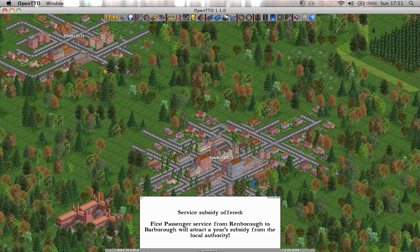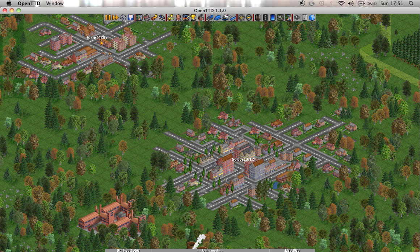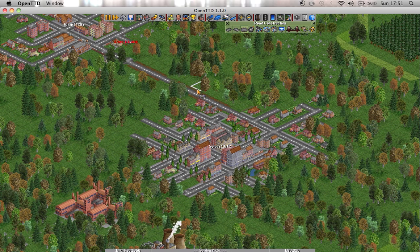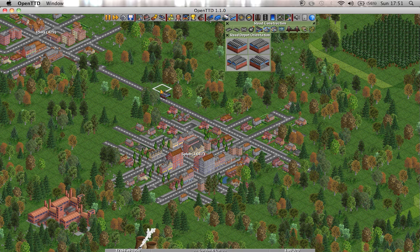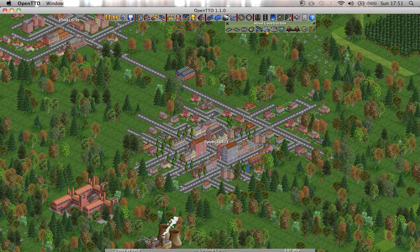This is Splob, population 1,012. This is Plarp, 417 people. First thing we're going to do is create a small bus route. We're going to get a few bus stops here and a few bus stops over there, and just transport passengers across. We'll probably need a road connecting the two places, else the buses are going to struggle. We just connect them with a little bit of road. We should really build a vehicle depot — this is where you buy all your road vehicles from, it's very important. A few bus stops — why not?